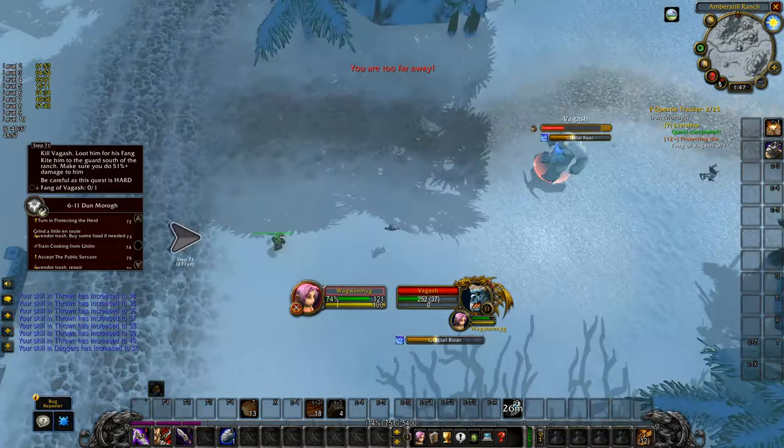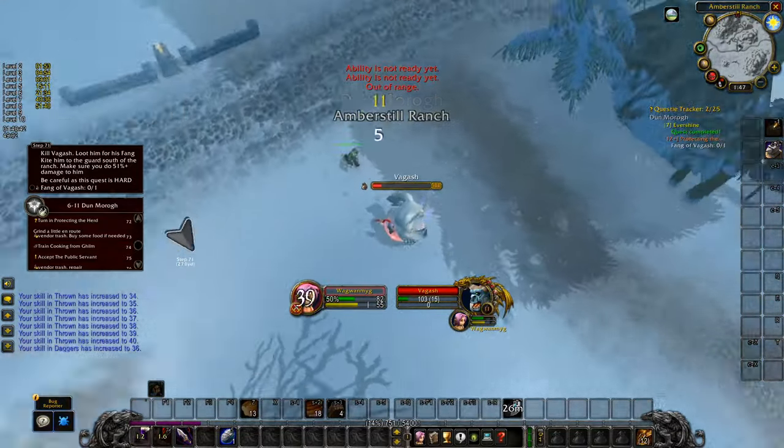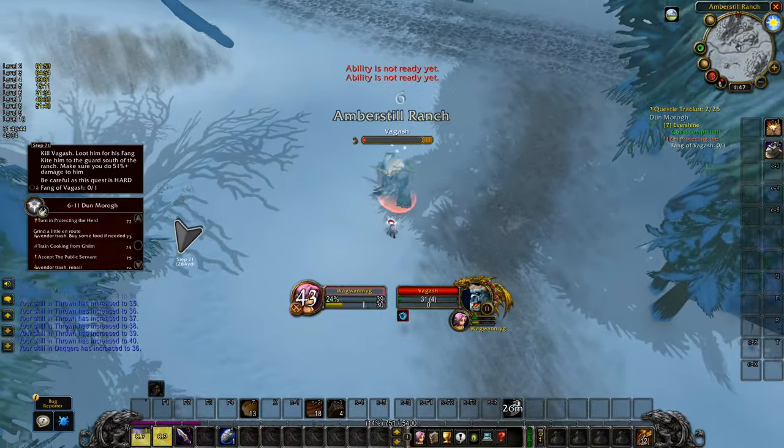The guard should aggro onto Gash and start killing him. As long as you've done 51% or more damage to Gash, you should get credit. Loot his fang.